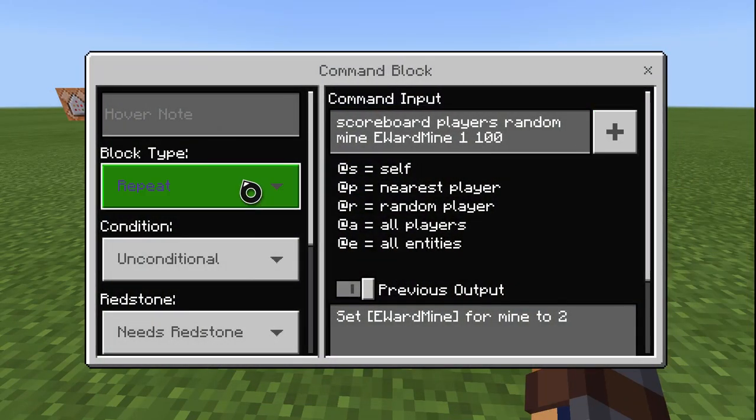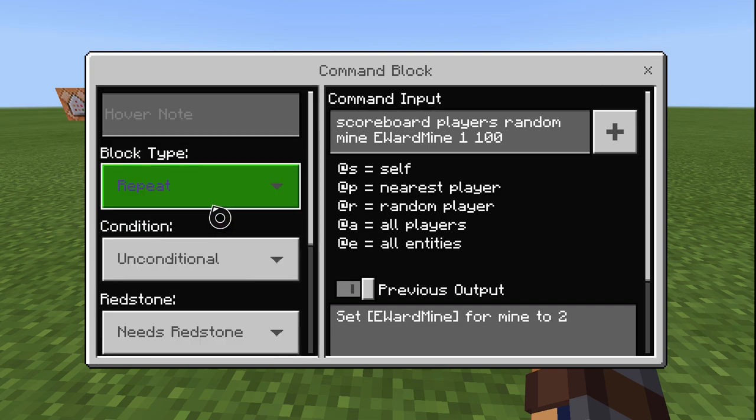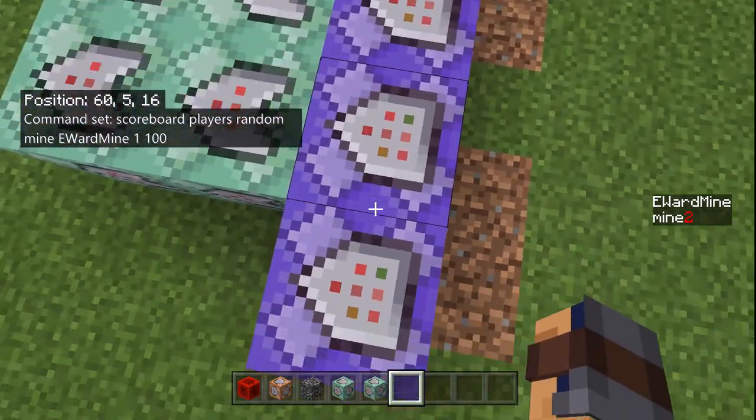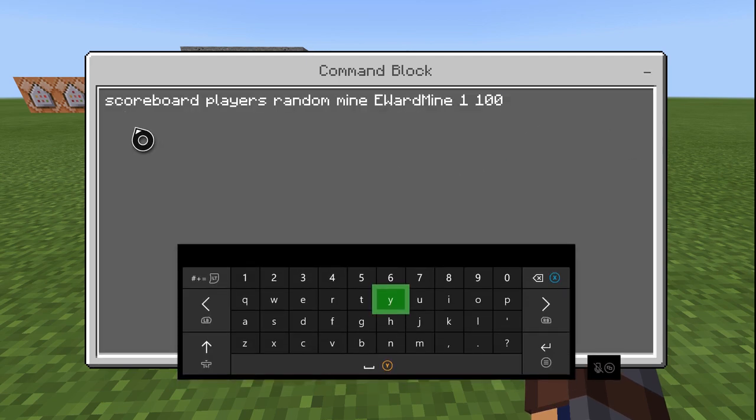Then the first thing you're going to want to do is put a repeating, unconditional, needs redstone, and zero tick delay. You can put this on five ticks if you want, but all these command blocks have to be on the same tick delay for it to work.